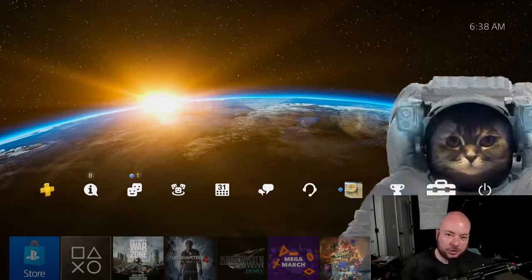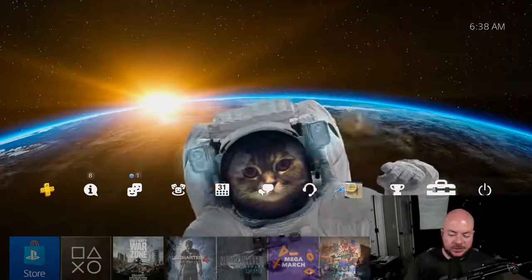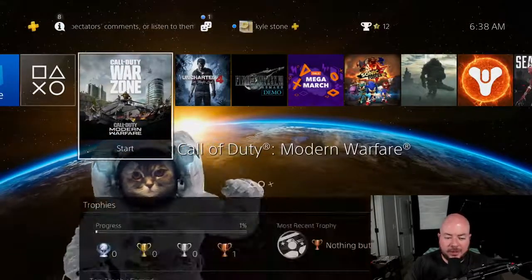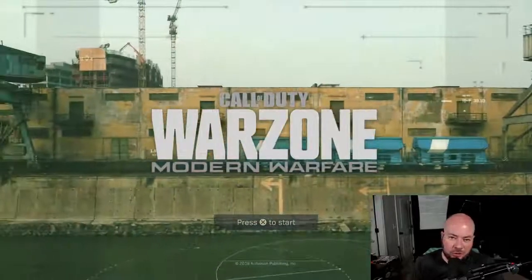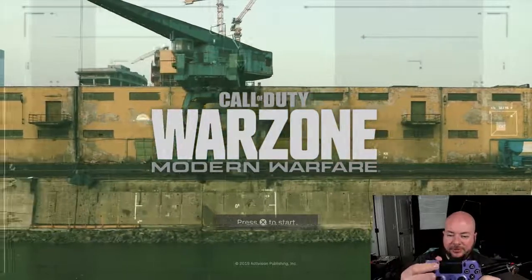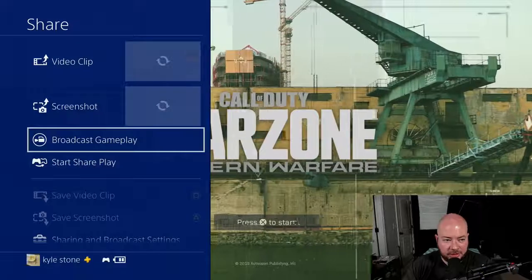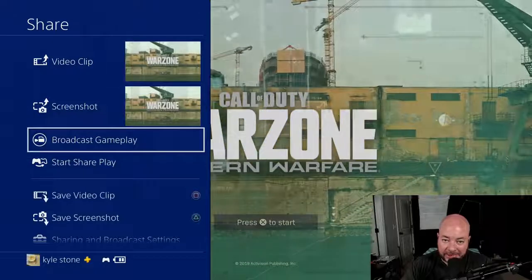Now that we're on the PlayStation, what we're going to do is set up our broadcast — pretty simple to do. You're just going to go ahead and start the game that you want ready to broadcast. In this case for me, it's Call of Duty. Once you're in the game, you're going to push the share button — and the share button is not the options button, but the actual share button itself. Push that once and you'll get the share menu.